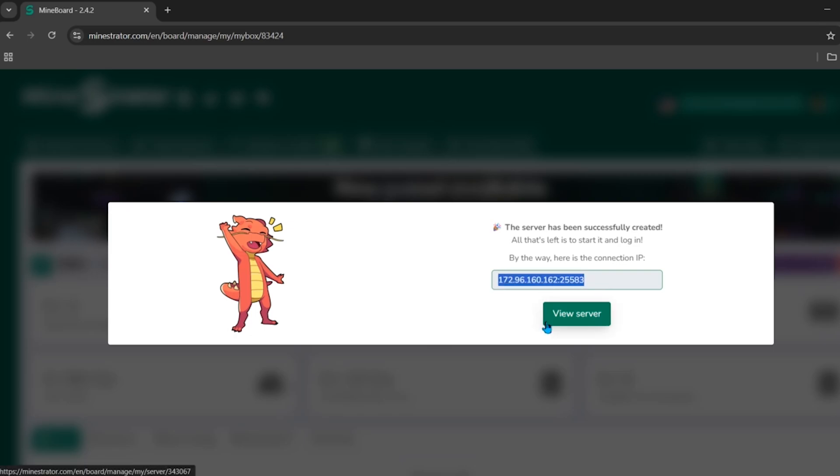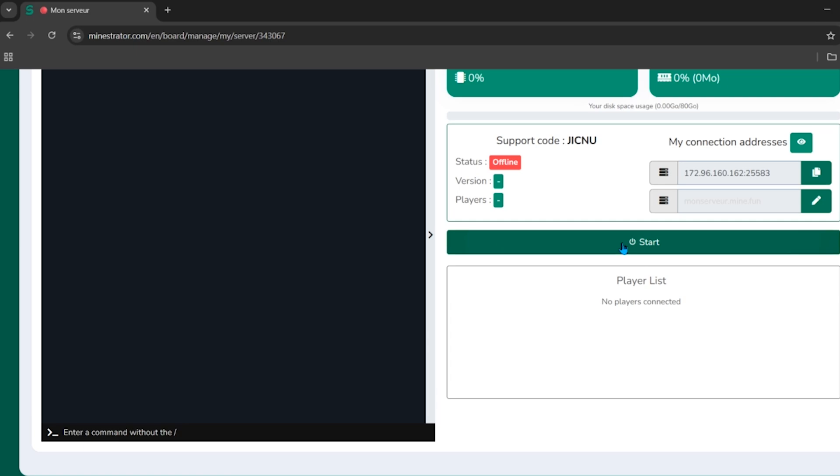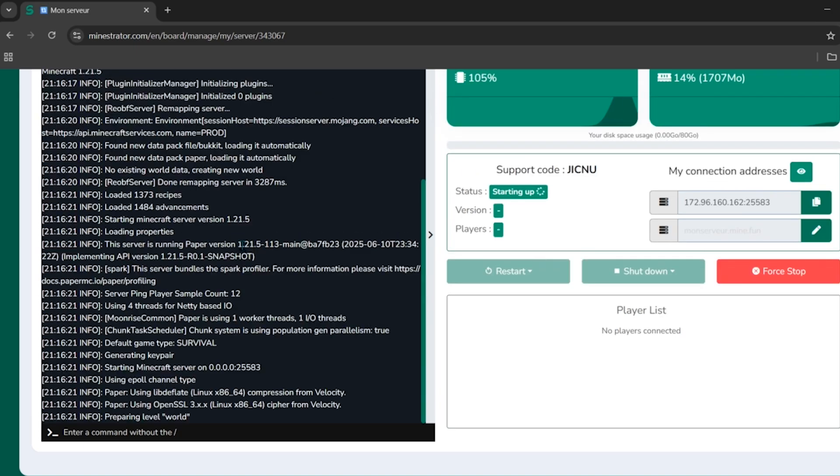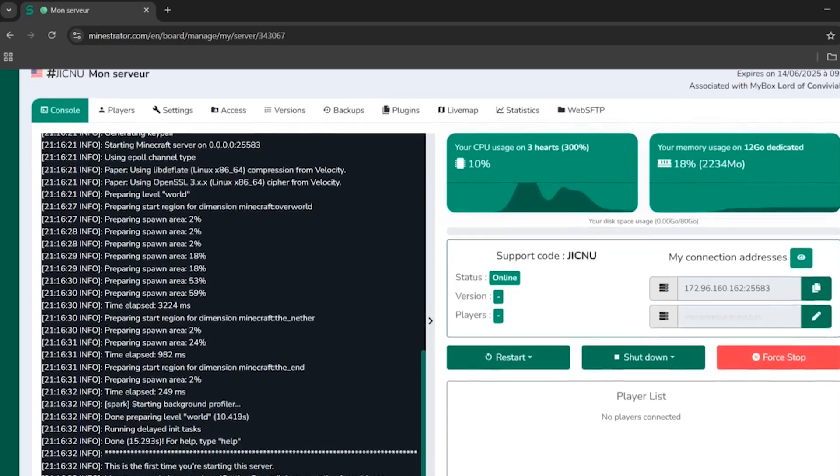To see all the settings of your server, click 'View Server.' The server is currently in offline mode, so click the 'Start' button. You can see the server being started, and you can also stop or restart it from here.